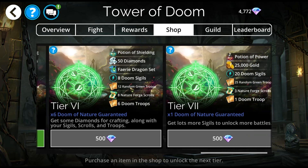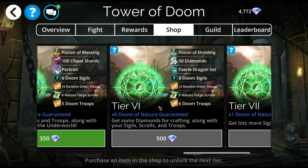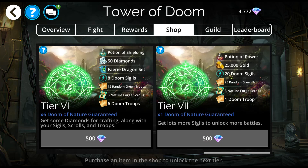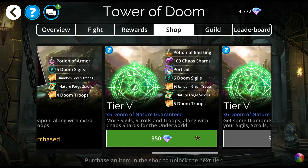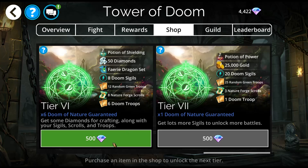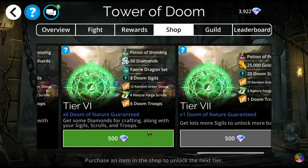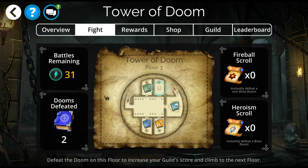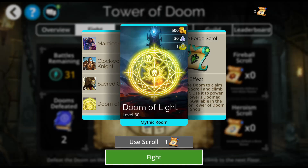I will be buying all the way up to Tier 6. This is a great deal for forge scrolls — they are so hard to get. You also want to be sure to get up to level 25; you'll get another forge scroll for each floor you defeat up to level 25. I won't buy the next tier — 20 Doom Sigils and 25 random green troops are great, but only three nature scrolls. So for me I will be stopping at Tier 6. It's very unlikely to get a Mythic out of the shop, but it can happen.